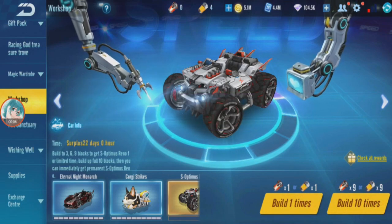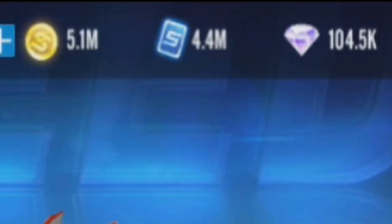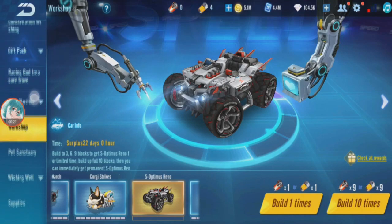I'm back in Garena Speed Drifters on my GSD CC account. They sent me this month's resources, so you can see that's another hundred thousand there. I'm gonna gacha for Optimus Reno and also Divine Win.